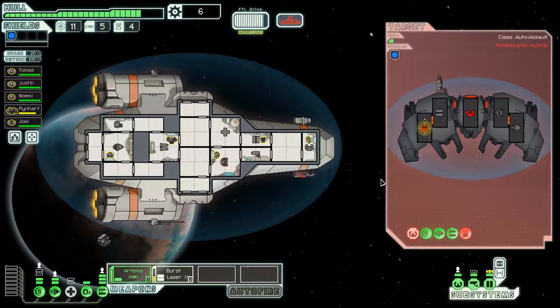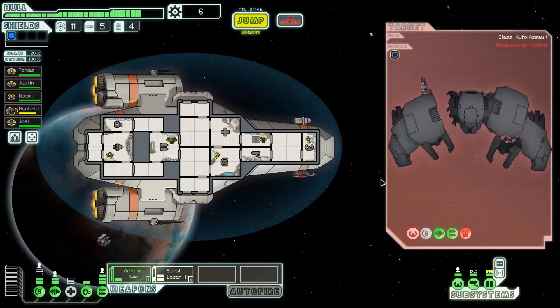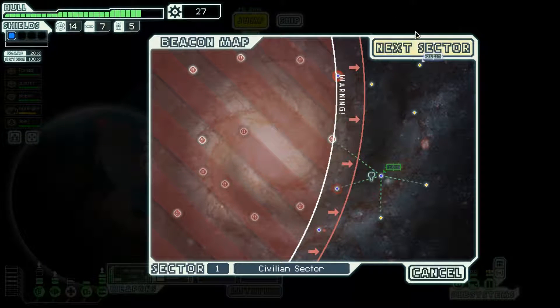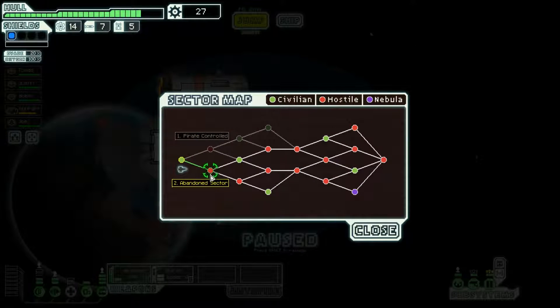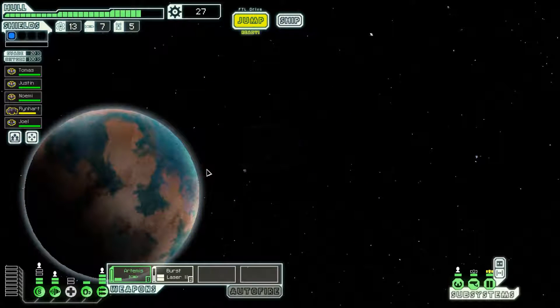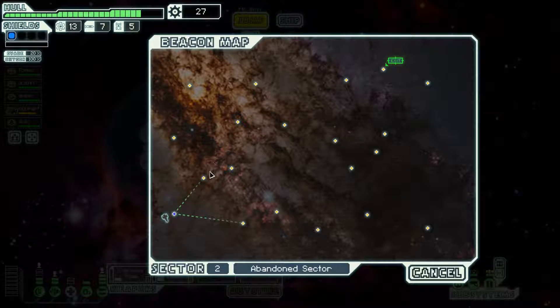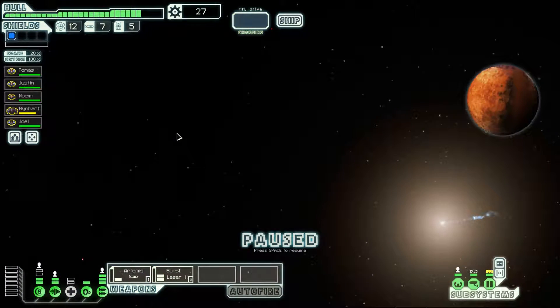I really don't care if I win. If I can find an asteroid field and a store next to each other and I have the scrap, I'm going to waste it all on taking damage and repairing. Normally I don't buy crew members because it's kind of a waste of money — a lot of times you just get crew members for free. We're going to go to the abandoned sector. Normally I don't like going there early on, but it's a good opportunity to pick up additional crew members I wouldn't otherwise find.